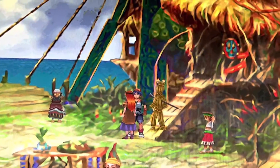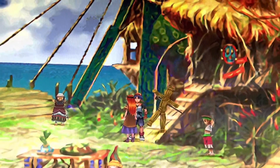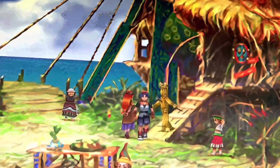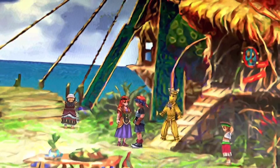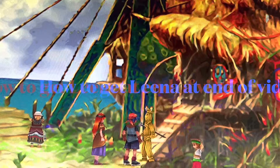He's going to give you a shark tooth. This is in the very beginning of the game. Further on in the game when you end up in another world, your goal is going to be to recruit Lena on your team. She has to be in your party for this to work, and you're going to go back in this hut with Lena on your team.